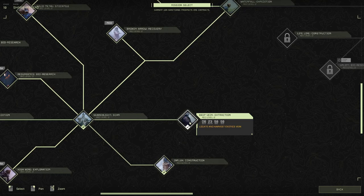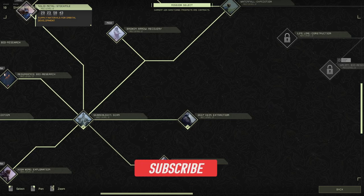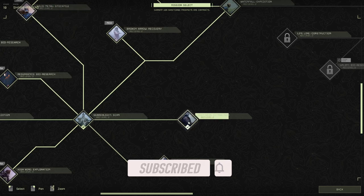Hey everybody, what's going on? Shabby Doo here. Today I'm going to show you where to find all of the exotics in Deep Vein Extraction and get them quick. I'm on Shabby Friend, which is my co-op character — intentionally a lower level built character who's built into the spear. I'm doing some testing and I'm going to show you how to do this with a low level and very little materials required.